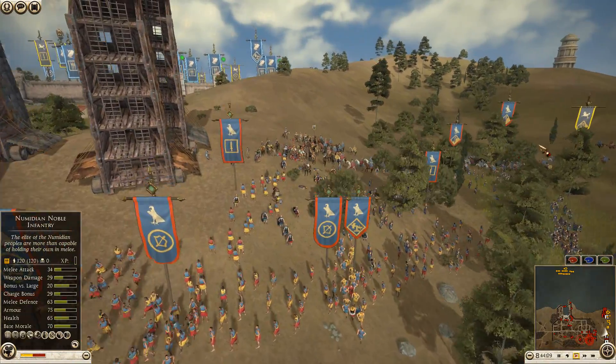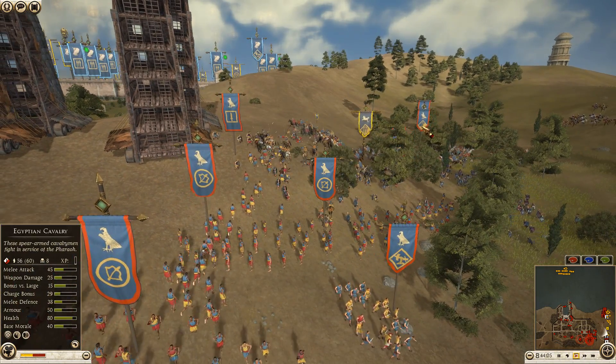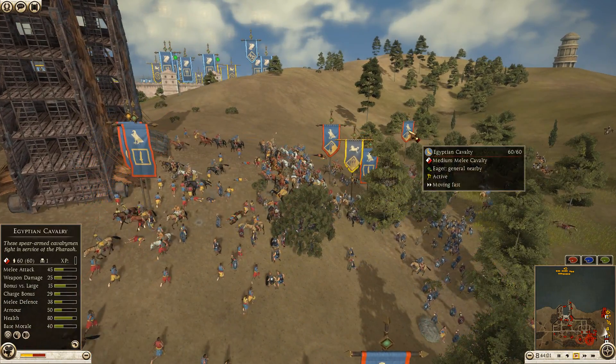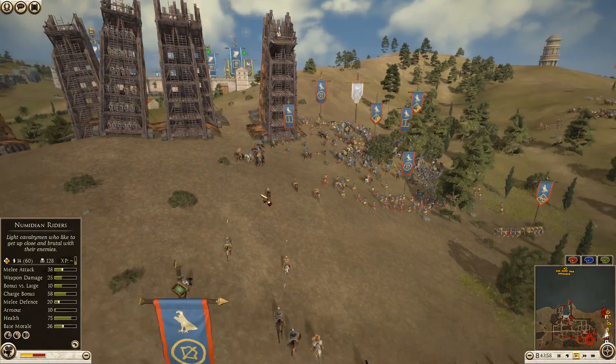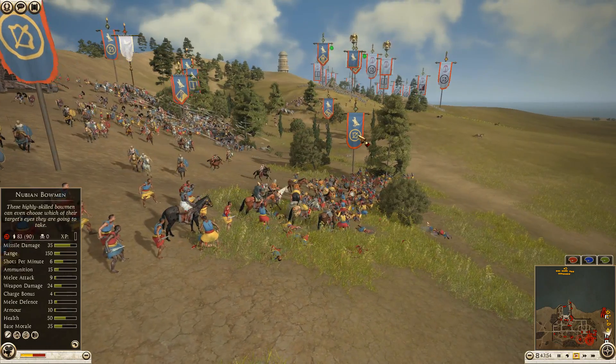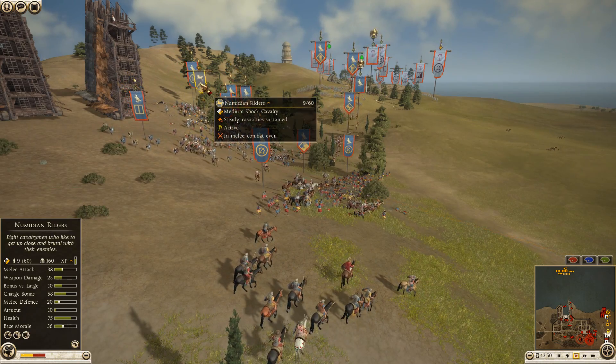Still moving, still moving — only 29 left but they're going to get caught. This unit is pretty much gone now, caught by both Egyptian cavalry. They're still getting through into more Nubian bowmen — that's amazing, 160 kills!